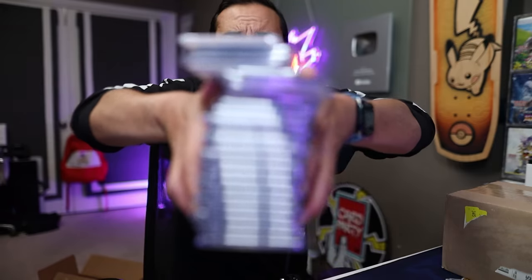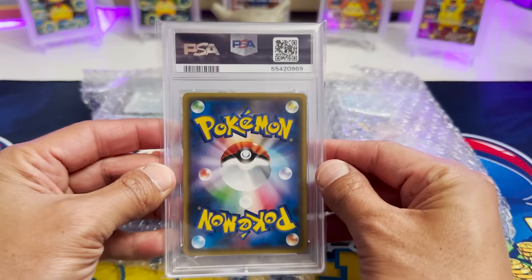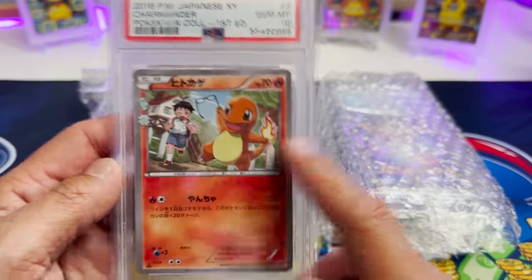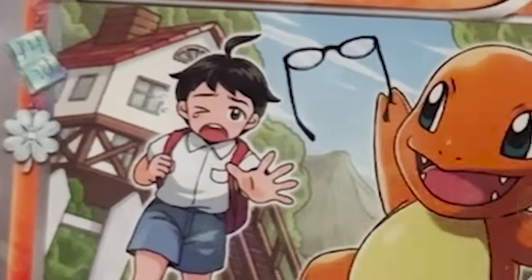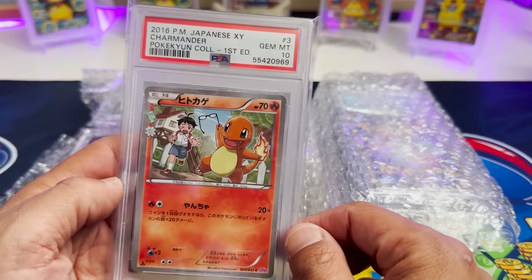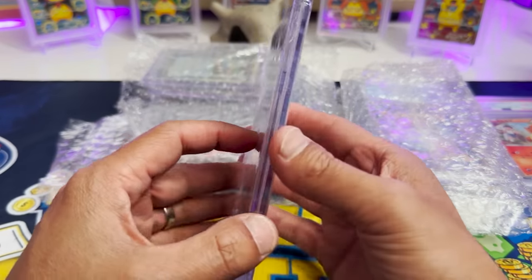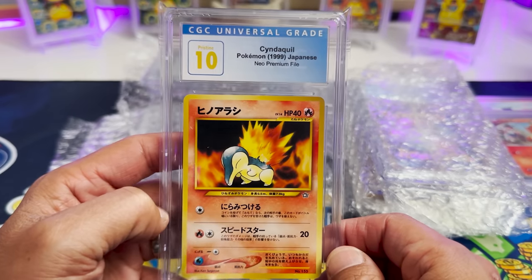The gold bubble wrap — look at the stack, fat stacks. More graded cards — holy buckets. We got another PSA card from Japan. This is sick — not seeing the Japanese version of this. What's really amazing about this is you'll see a series that kind of followed the growth of both Charmander and its trainer as they get older, and this is the first one, which is really cool. Let's see what this CGC Japanese vintage card is — it is Cyndaquil, Pristine 10, Neo Premium File. This will be put into a premium pile and given away for sure.